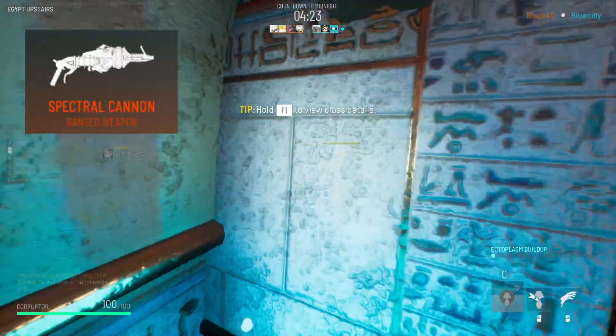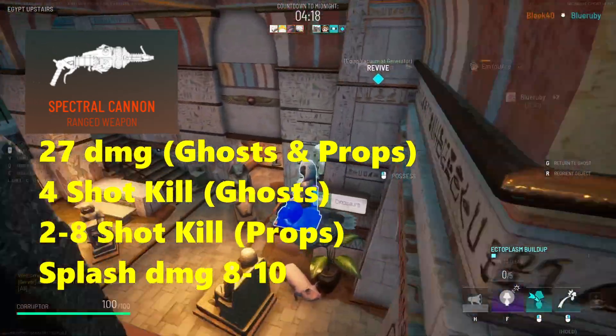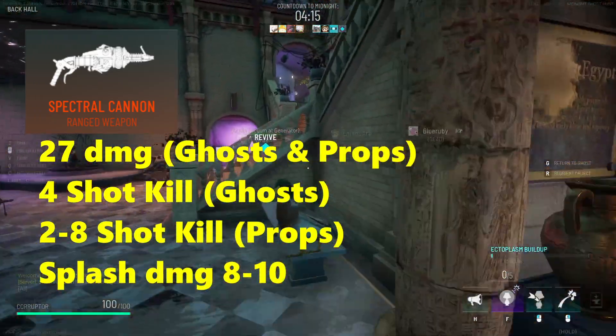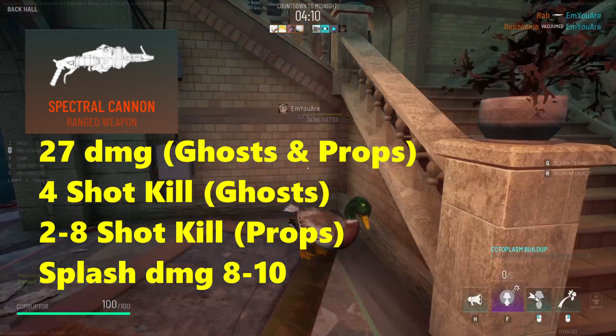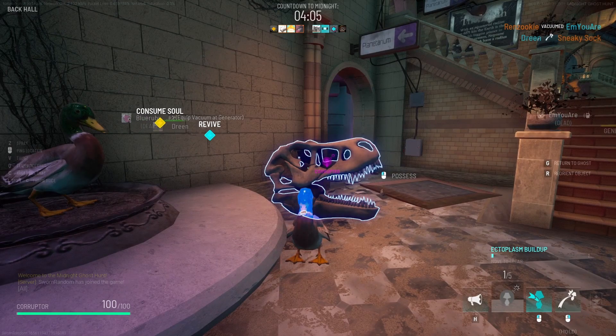First off we've got the starting weapon, which is the Spectral Cannon. The Spectral Cannon does 27 damage, which is a four-shot kill to your standard ghost, and is a two-shot up to an eight-shot on various props. Notably, the Spectral Cannon also does a smaller amount of splash damage which goes from 8 to 10.